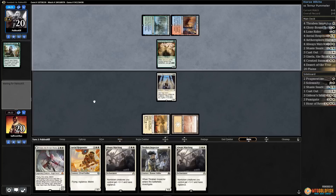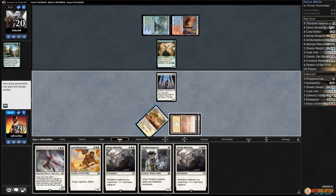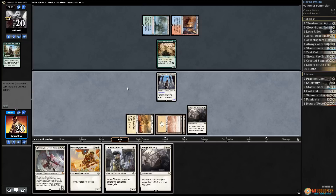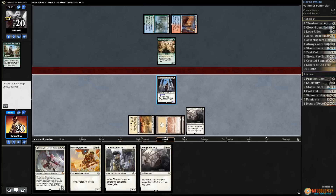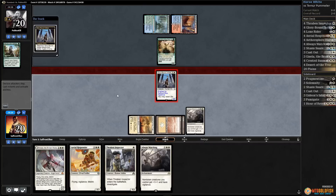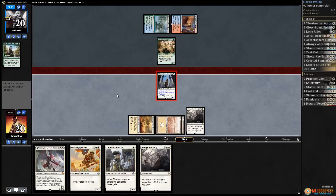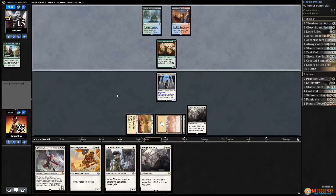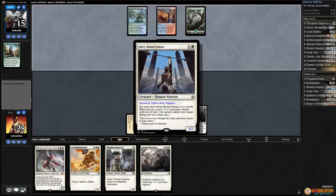Yes! Always Watching coming down — combo, it's a combo now. We get to exert for free, start hitting for five, gaining huge chunks of life, and we have a lot of action left in hand. Opponent's down to 15, we're up to 25 — a 10-point life swing from Glory Bound Initiate. That card is so good with Always Watching.